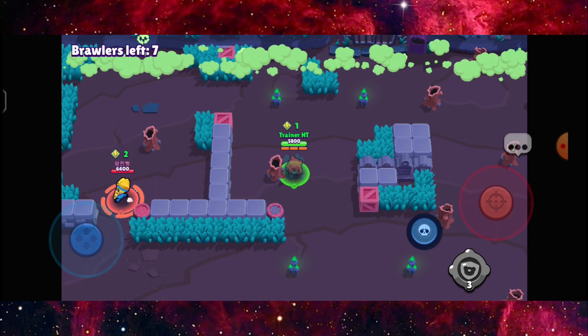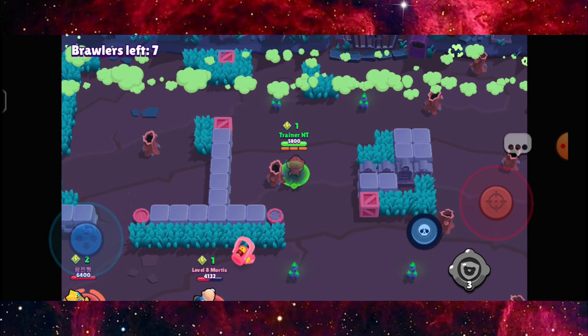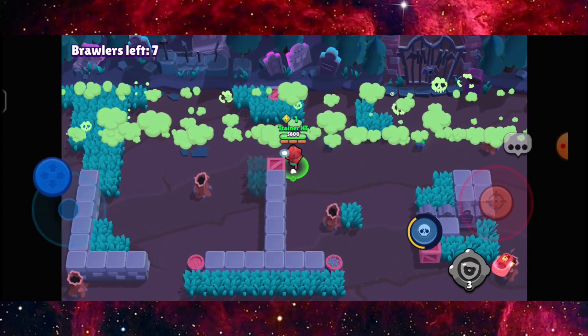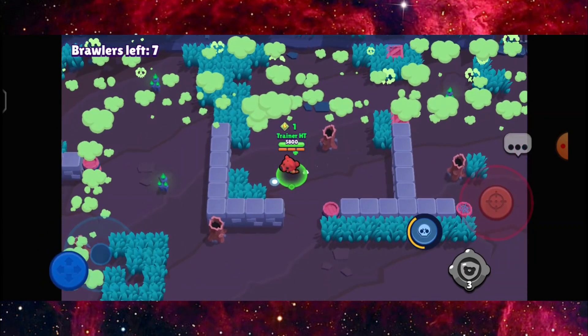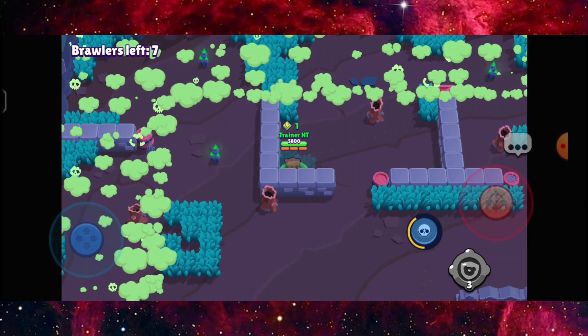Seven brawlers left right here, and for Nita one of the biggest benefits would be the bear. I did some damage there just to charge up for some power. Got some damage from the poison but it's still fine. I'm gonna go in front right here just to see how they do.